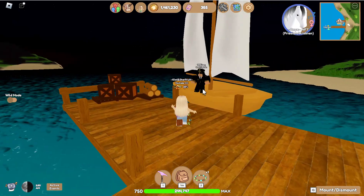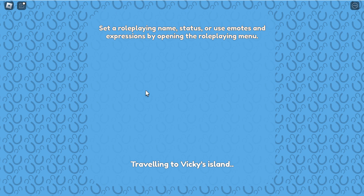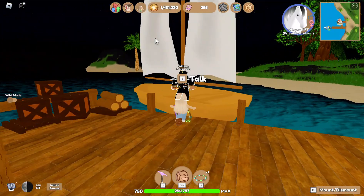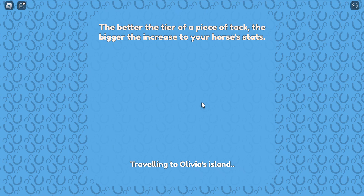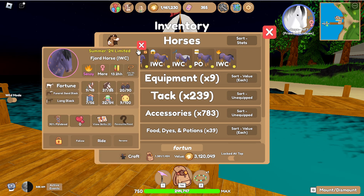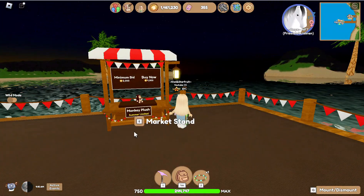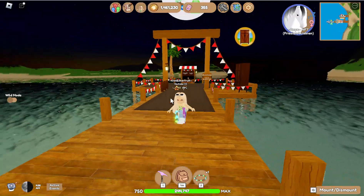We're going to Vicky's Island, but her market isn't there and she's not selling anything. We'll go to Olivia's Island next. I bought a fortune fjord yesterday for 4k, which was a really good deal since most people sell fjords for around 50,000 tokens, which I think is expensive. They've got a monkey plush for 2,000, but I already have three so I don't need to buy that.